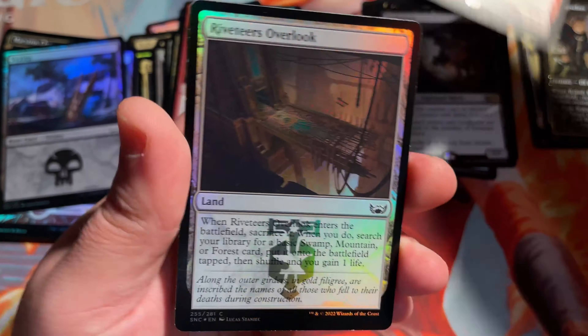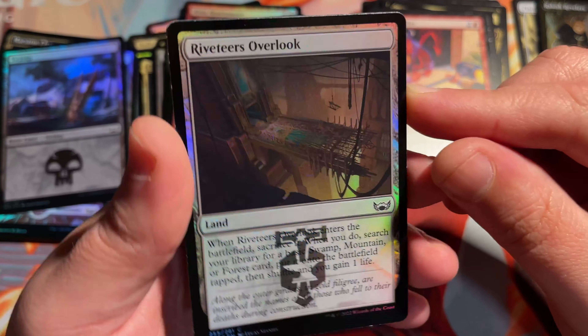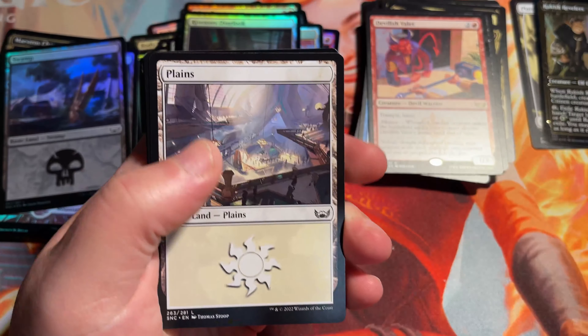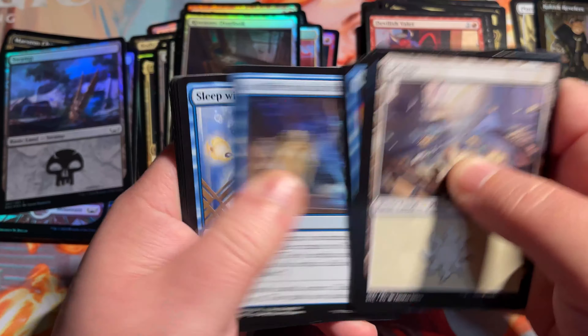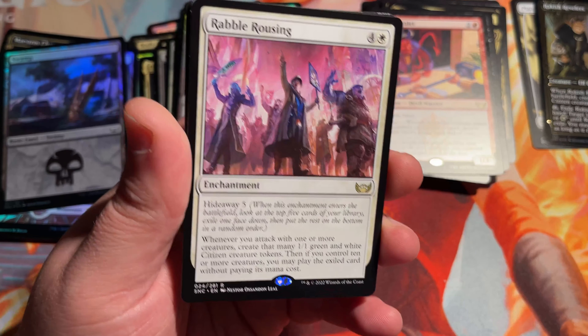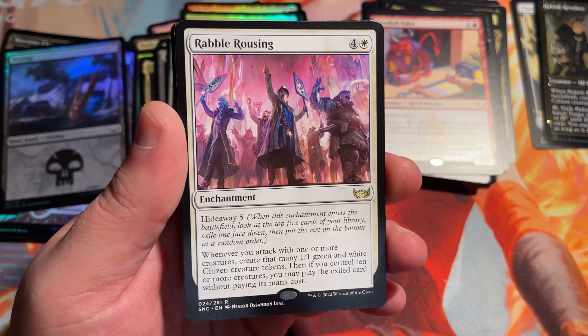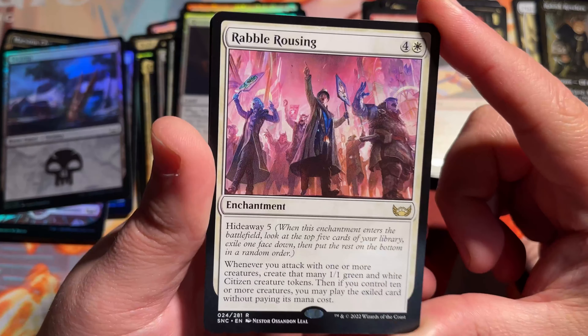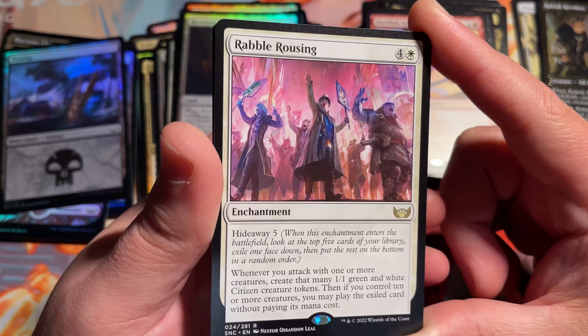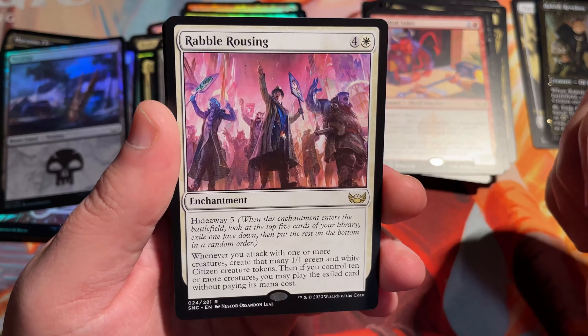Devilish Valet is our rare. Foil Riveteer's Outlook — cool land there. And an Ogre Warrior token. Charging Rhino — he looks mad, he looks pissed off. Cabaretty Charm. Masked Bandits. Rabble Rousing — real good card. This is a card I like to have a whole entire stack of. This is going to be very, very popular for many years to come in Commander, until it eventually gets a reprint which I'm sure it will later on down the road.